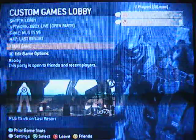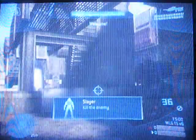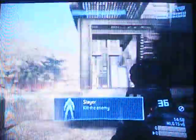Next, you start the game. Now, you should've spawned right here. Your buddy should've spawned over there in the other Snipe Tower. Now, you walk over here and jump off. It's the only way it'll work.